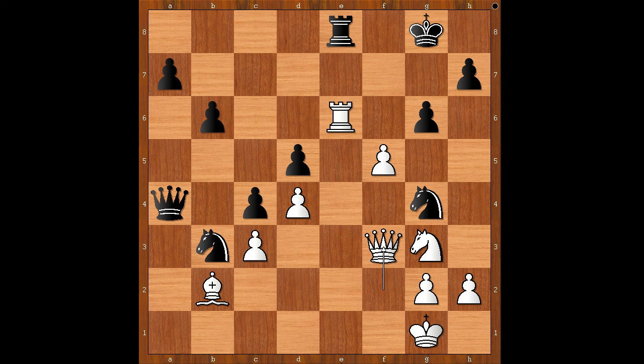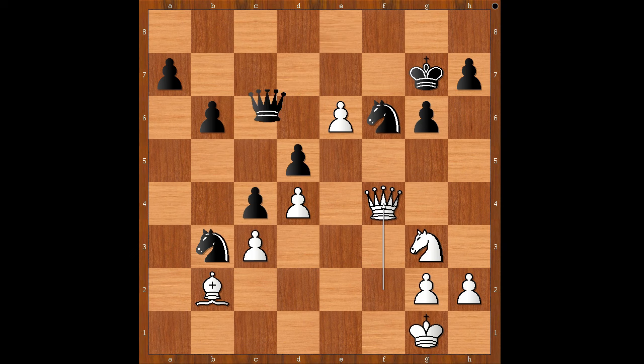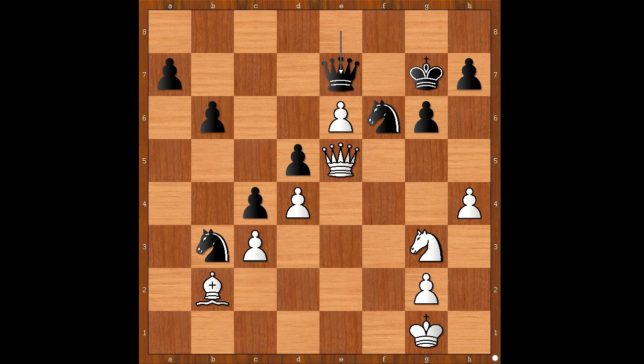Back to our game. Capablanca played rook takes rook, pawn takes rook, king to g7 defending the knight. Queen to f4, queen to e8, queen to e5, queen to e7. White to move — can white make progress? A tip: queens are notoriously poor blockaders. Botvinnik did his calculations and played the amazing bishop to a3. He also had h4 available, but chose the bishop move.